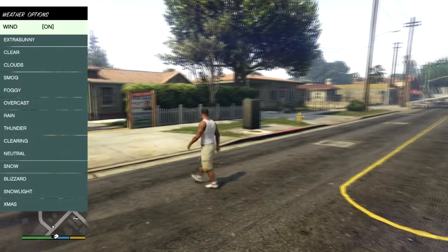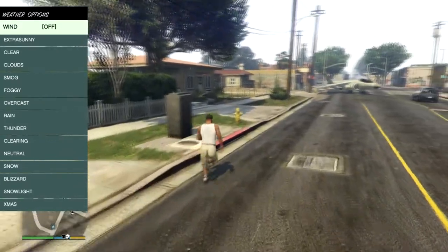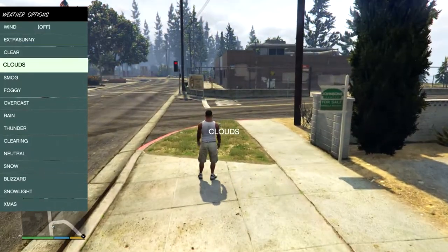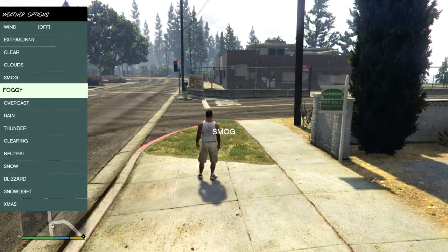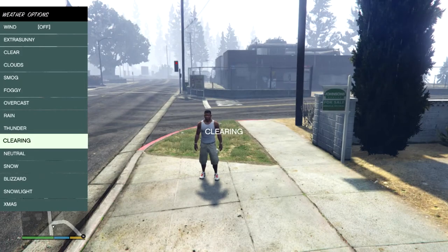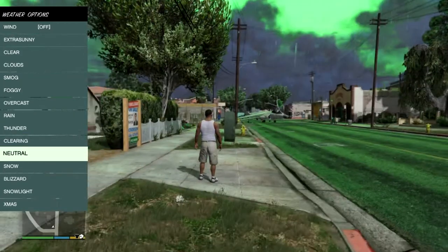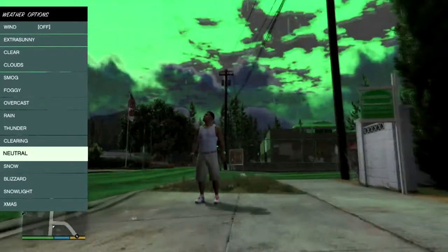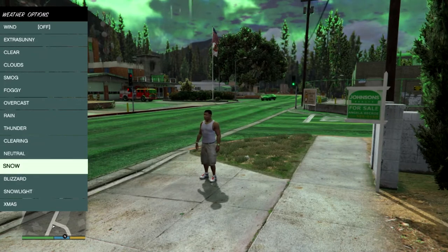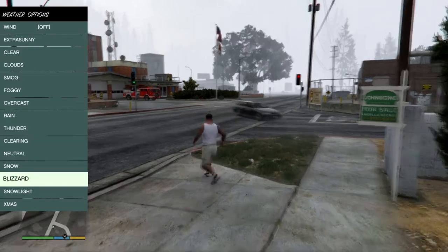You've got weather options - so you've got wind, which I think affects parachutes and stuff. Then extra sunny, clear, clouds, smog, foggy, overcast, rain, thunder, clearing, neutral, and a sort of zombie apocalypse-looking one. Snow is pretty cool because you can't normally get snow - it's only around Christmas time.